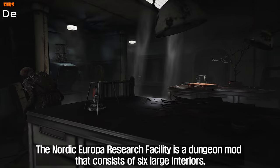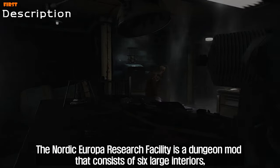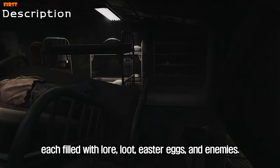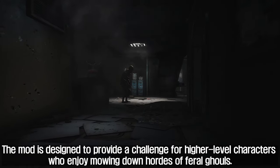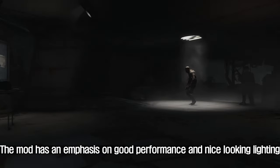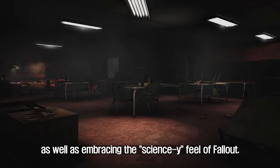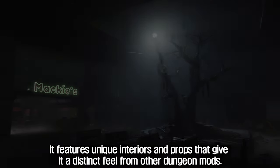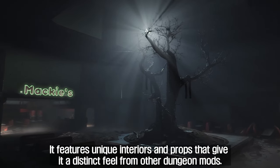The Nordic Europa Research Facility is a dungeon mod that consists of six large interiors, each filled with lore, loot, easter eggs, and enemies. The mod is designed to provide a challenge for higher-level characters who enjoy mowing down hordes of feral ghouls. The mod has an emphasis on good performance and nice-looking lighting, as well as embracing the science-y feel of Fallout. It features unique interiors and props that give it a distinct feel from other dungeon mods.